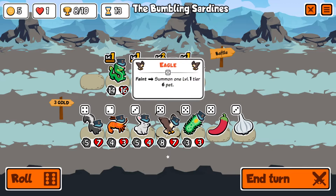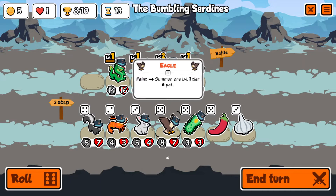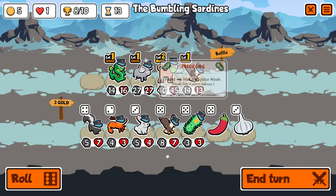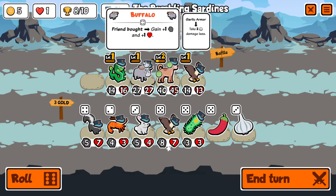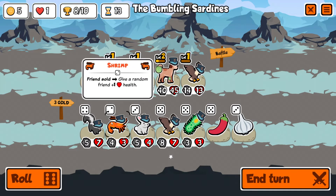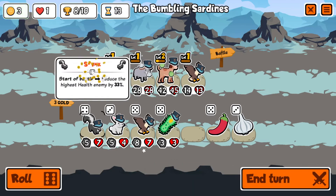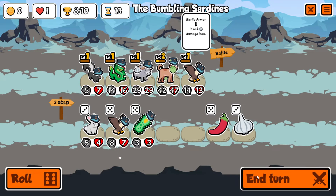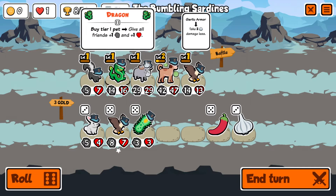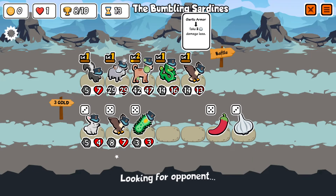We can roll for an eagle in the back for eagle difference, or we can run amoeba — that's going to override everything. Their utility and any turtle they're running counters it, but it does counter scorpion. Let's do a buy-sell-buy here just to buff the dog and buffalo. We'll run a skunk — thirty-three less health on the highest HP enemy is actually pretty good.